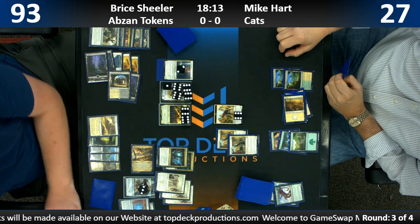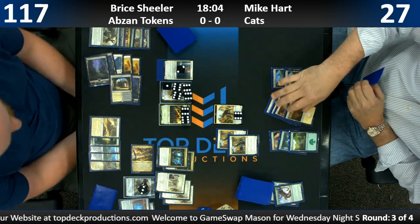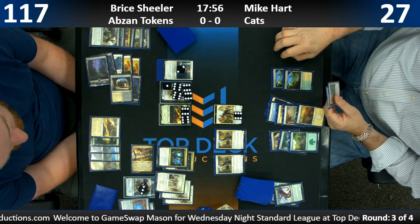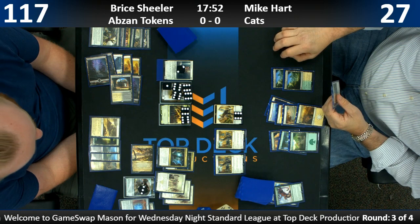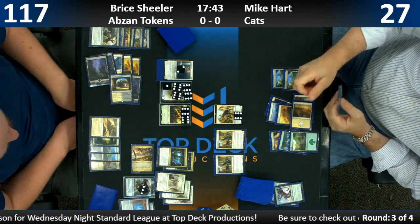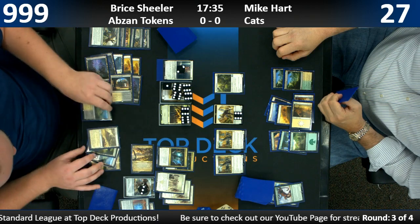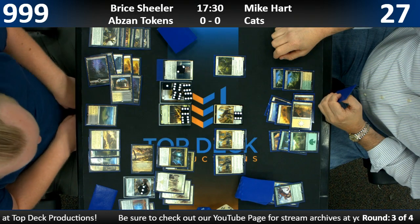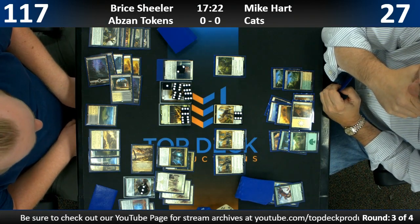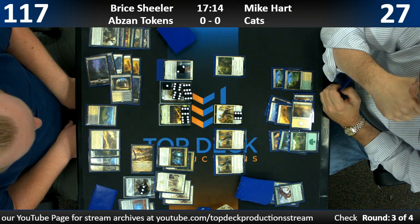Why are we only gaining eight life this turn? I think he's correcting a mistake that was made. We should be gaining 32 life this turn — two Anointer Priests, 16 servos entering the battlefield at the end of turn. Mike can never attack at this point, and eventually Bryce will just have lethal on the crackback. Probably next turn. Unless Mike has Settle the Wreckage — that could be a big, huge blowout.